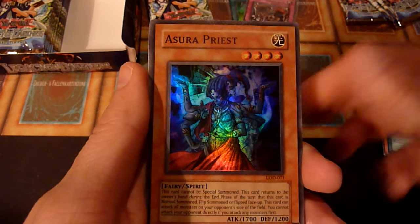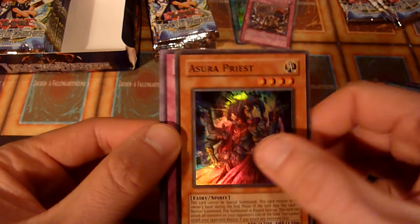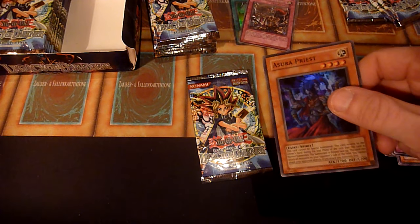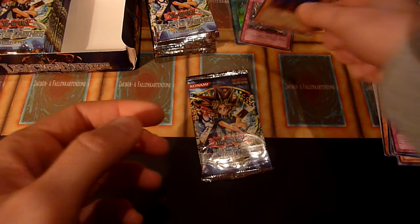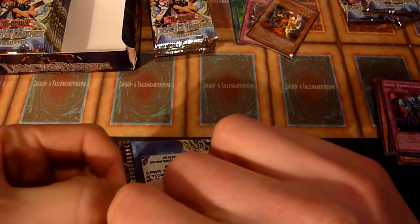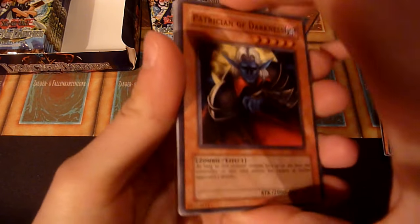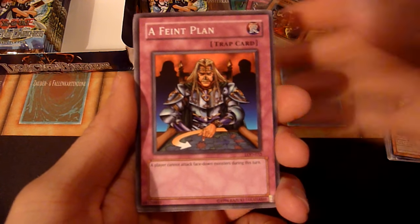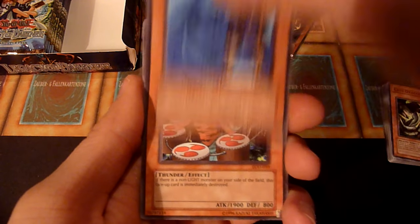Oh! Ashura Priest — I forgot about him, or her, or it. And it's a little bit off-centered left to right, but nowhere near the atrocities you can usually see out of Legacy of Darkness. That's a great super rare as well. So far this box is on fire, you could say. One Royal Oppression per box is kind of standard, and when you open a 36-pack box you hope to see two of those since some rares will be doubles. Statistically it can happen in 24-pack boxes too, but it's rather unlikely; in 36-pack boxes it's not too special if that happens.